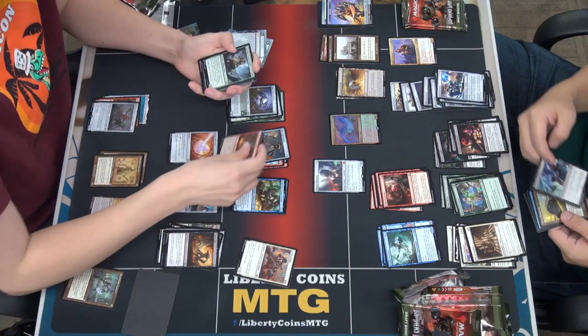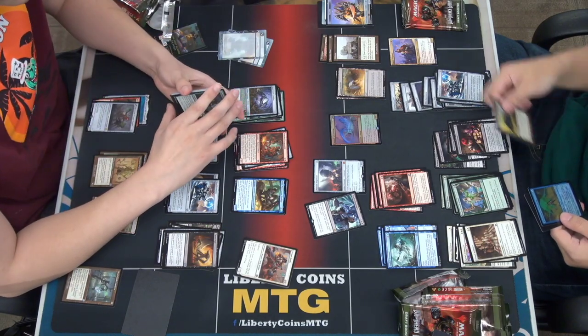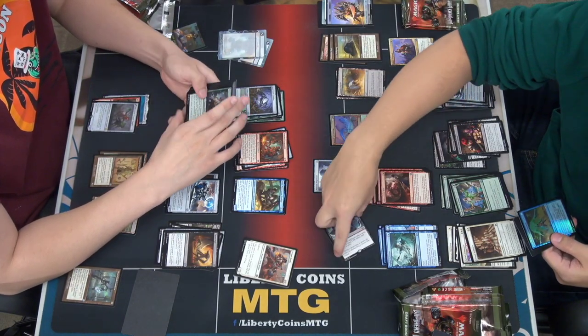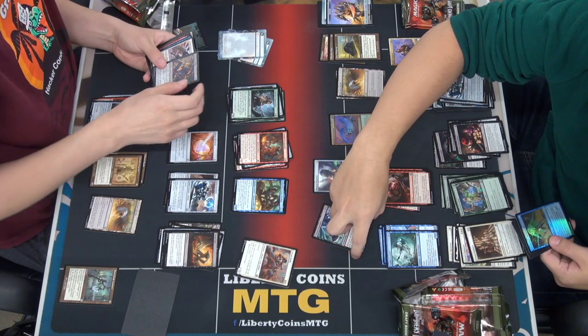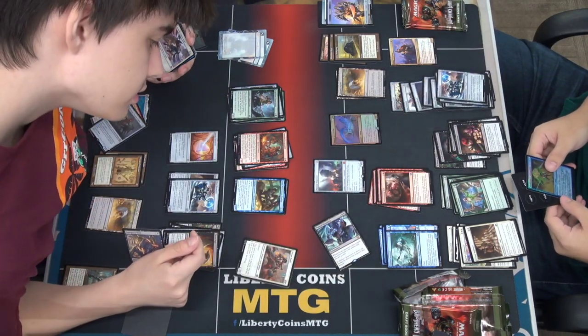I always thought this enchantment was funny — Painful Quandary. I got absolutely destroyed by Jimmy with that. That's a crazy downside, especially if they don't have enchantment removal. An opponent has to discard a card whenever they want to cast a spell.